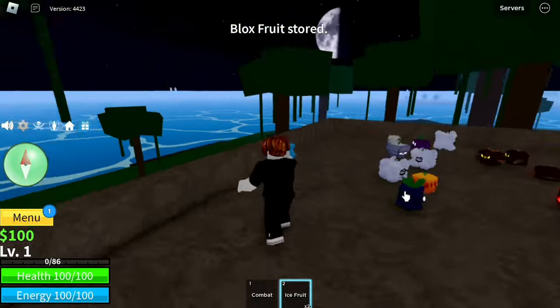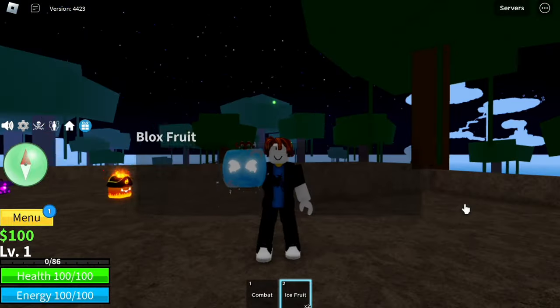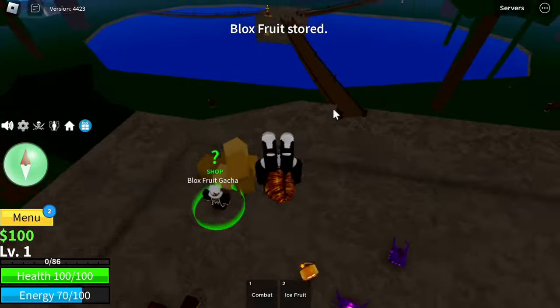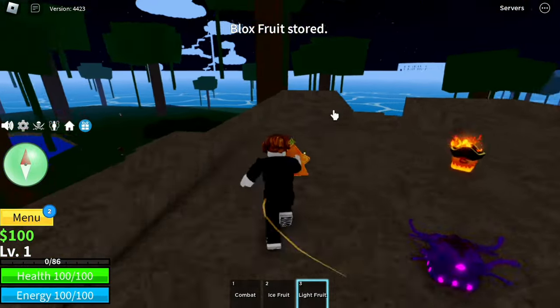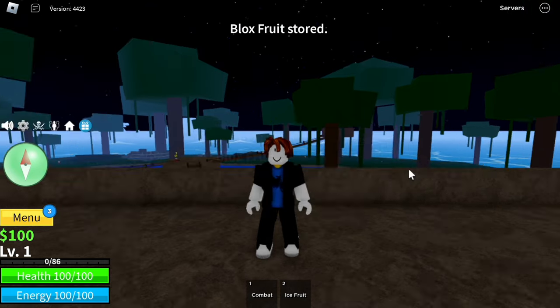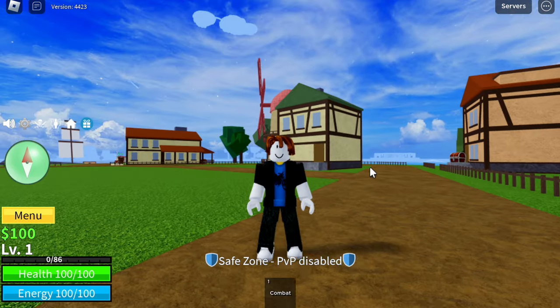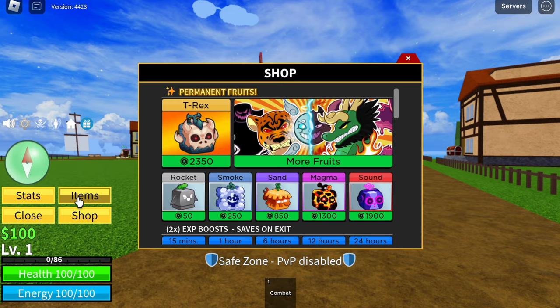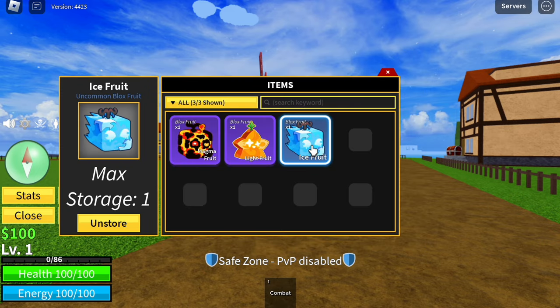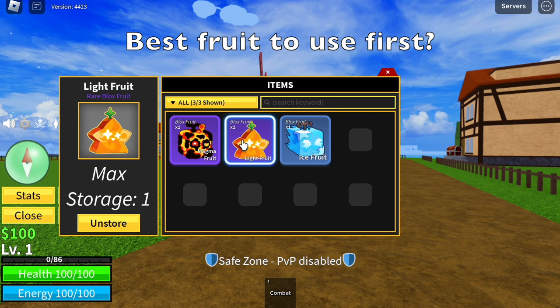We're gonna use the fruits based on how fast you can grind with them. So next one is the Ice Fruit, and last one is the Light Fruit. What do you think is the first fruit we're gonna use? The fastest fruit to use in grinding as a starter is the Light Fruit — not the Ice Fruit, not the Magma Fruit. It's the Light Fruit.